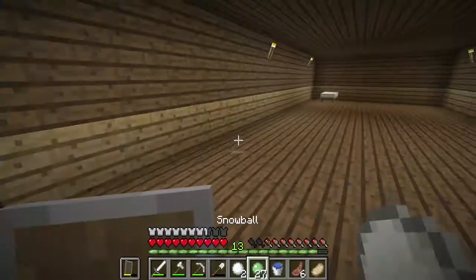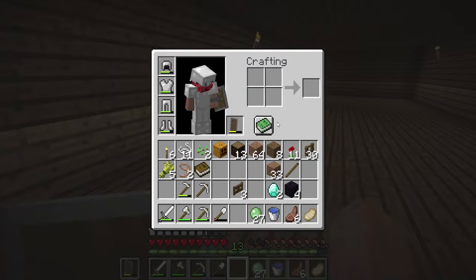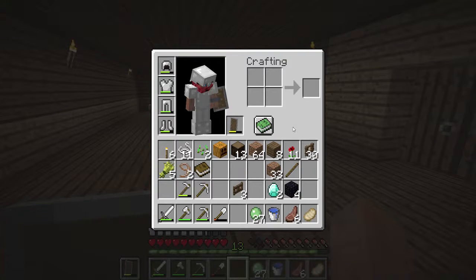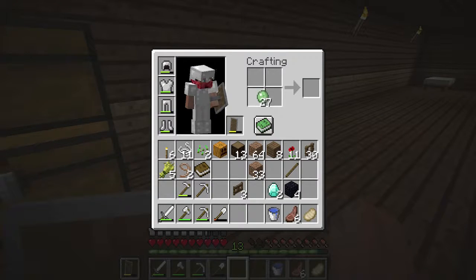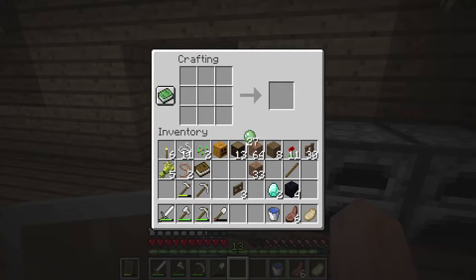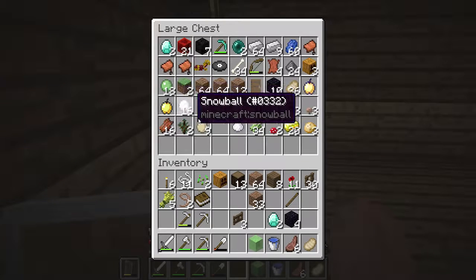I'm keeping some snowballs so I can use them on the Ender Dragon, because you can actually throw them at the end crystals — if you do that they'll blow up. So you don't need to use your bow and arrow. I don't know if they travel as far as arrows but it's pretty nice to have. Now let's make a slime block — it's nine slime balls. You can craft it back into slime, so it's not wasted.